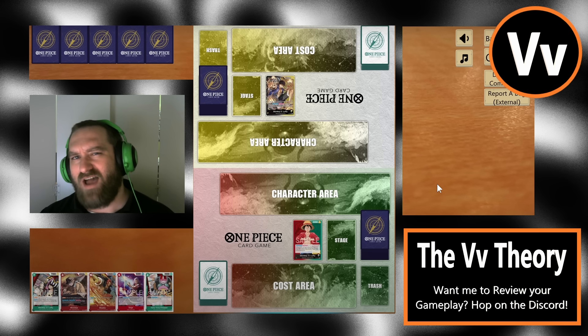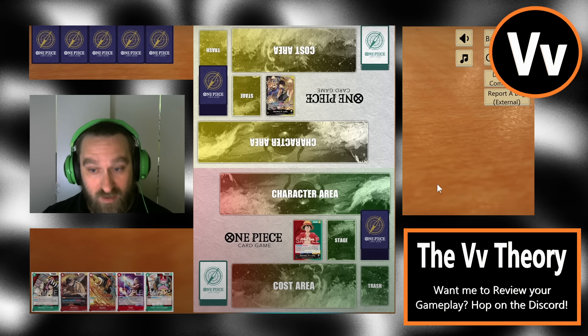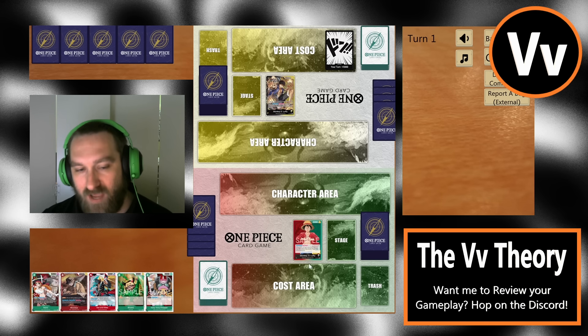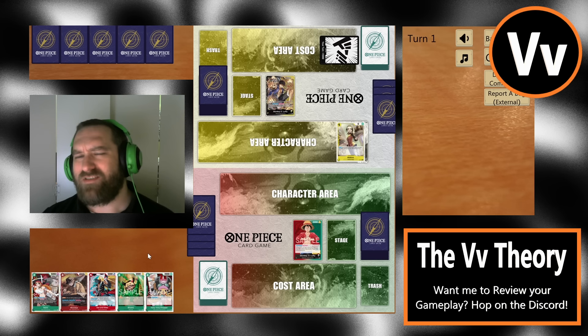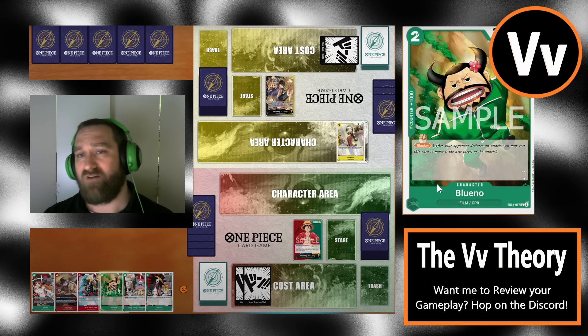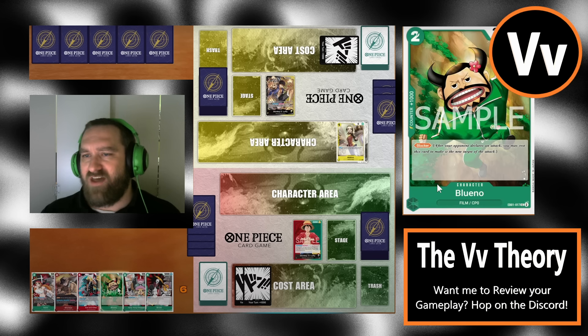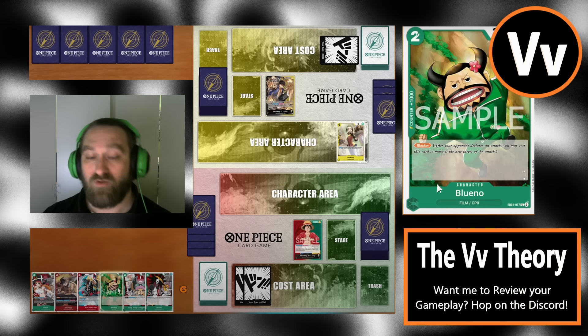Going into Black-Yellow Luffy, we don't want to attack them very early on. However, we do still want to develop our board, so having early plays would be much better. It looks like the Red-Green Luffy player is going second. We got a much better pull here — Kid and Killer is very good against this leader. Our opponent is feeling so confident in either their hand or this matchup that they chose to take their own life on turn one with a Makino, setting up their next three cards.